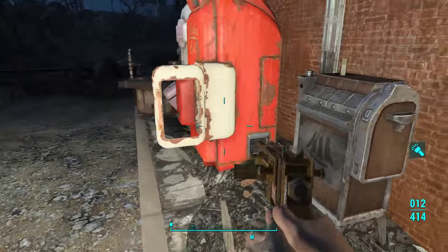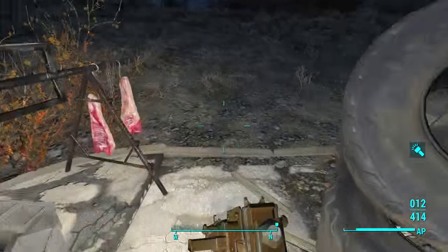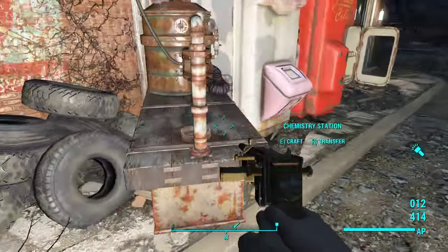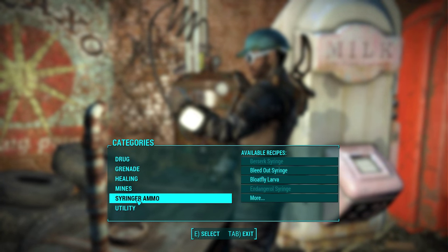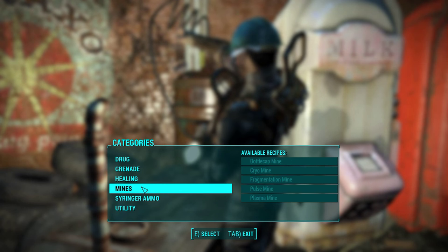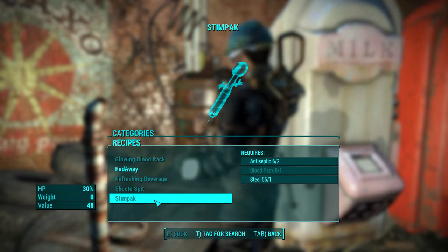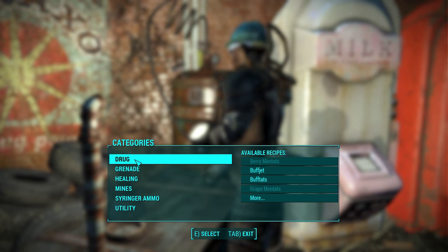Take the clipboard and then go straight over to the workbench and just store it all. Take everything — we really really need it. We need the chemistry station to make oil later on. You can make syringer ammo, mines, and healing items at this thing. Sweet — we can make stimpacks! I need cling fungus and antiseptic, blood pack, and steel. We can also make molotovs here.